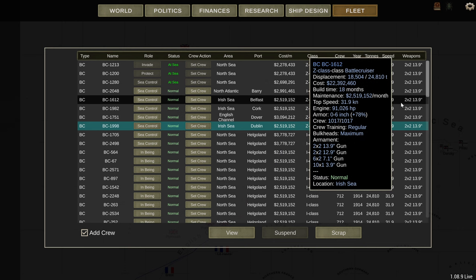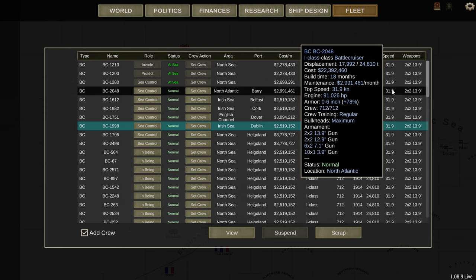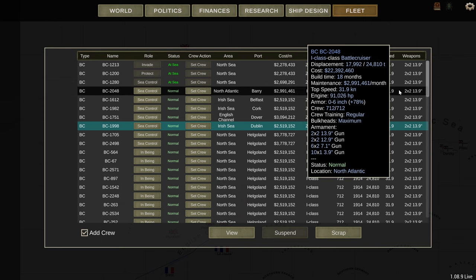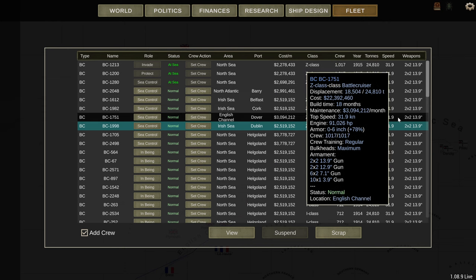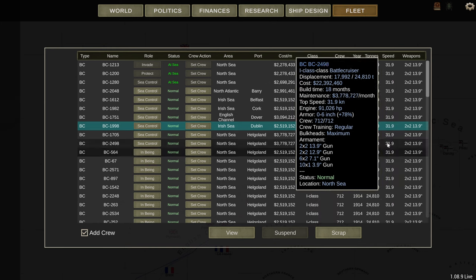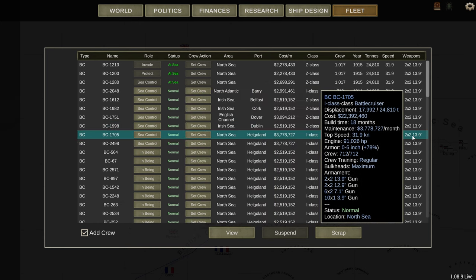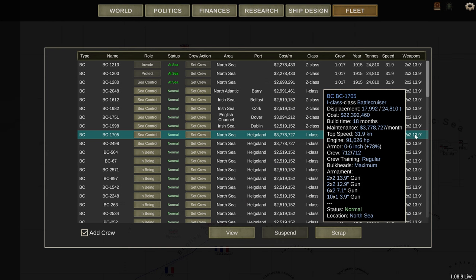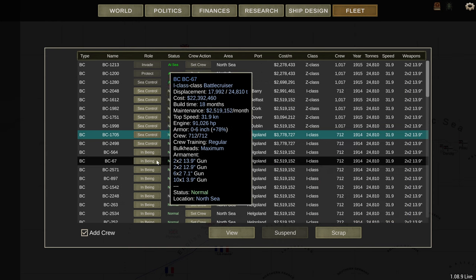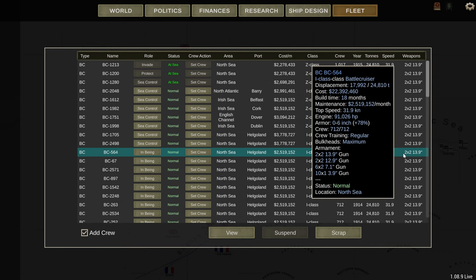As you can see, we've got some in Belfast and Cork that are not above port capacity, so they're the correct amount. But Barry is over capacity, Dover is over capacity, and Helgoland is over capacity. Now that's the maximum you can go up to, so let's work out how much that is. Let's put it on to in-being.